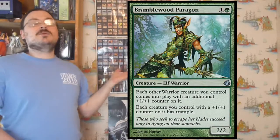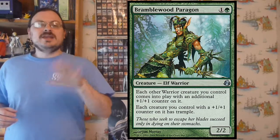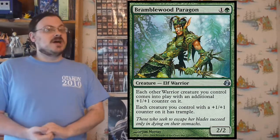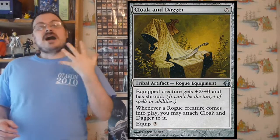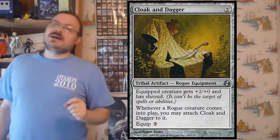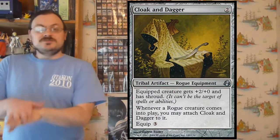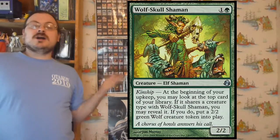There were also the Tribal Equipment, linked to the five classes. Each had a specific equipment with the unique ability that when you put a creature of the same type into play, you could attach this equipment to them without paying its equip cost — effectively moving the equipment for free. There was also a cycle of uncommon Elementals with Evoke and a cycle of uncommon creatures with Kinship. Two cards were reprinted in the set, including Elvish Warrior, and there was one functional reprint: Fencer's Magemark for Wayward Soul.